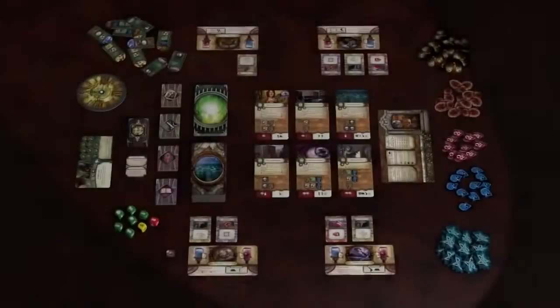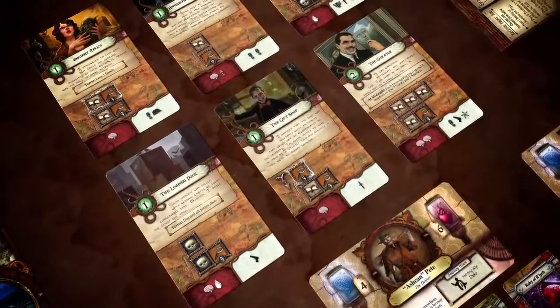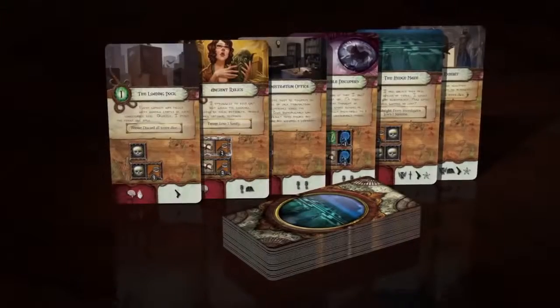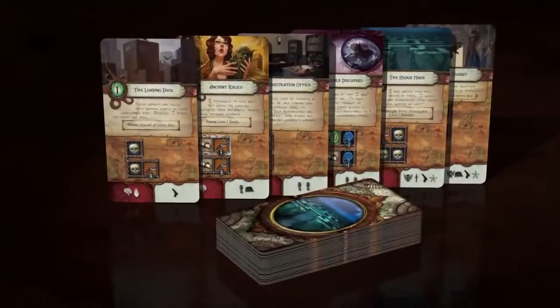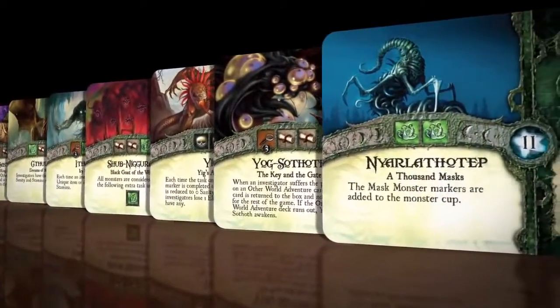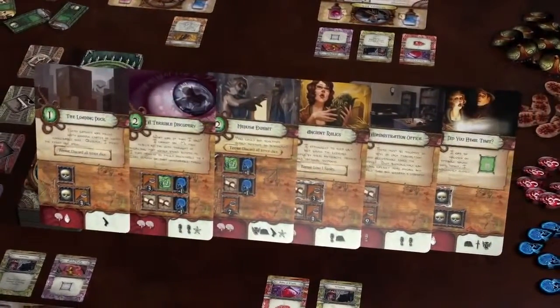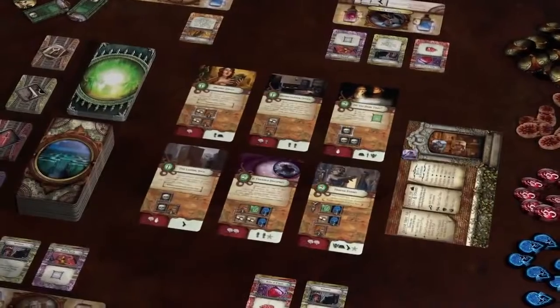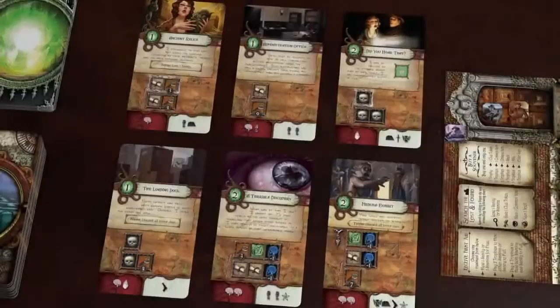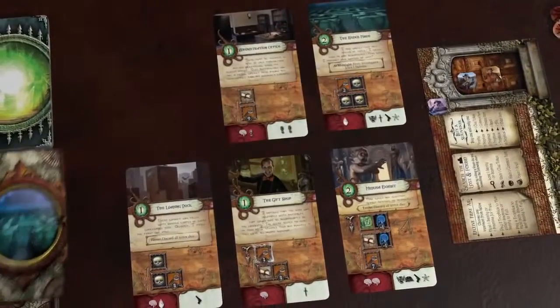To gather these all-important artifacts, players must successfully investigate the supernatural events and locations of the museum, which are represented by Adventure Cards. After selecting one of the eight Ancient Ones included in the game, draw six of the forty-eight possible Adventure Cards, placing them face-up in the central play area. The huge number of possible locations means investigators will seldom face the same set of mysteries twice.